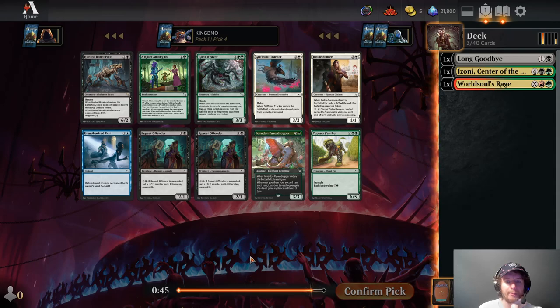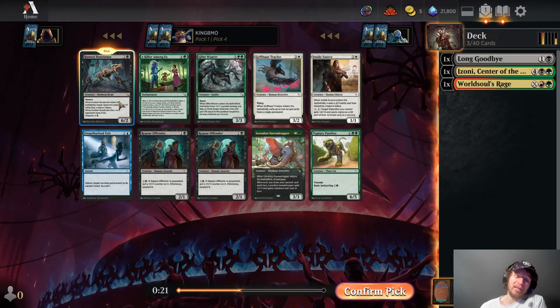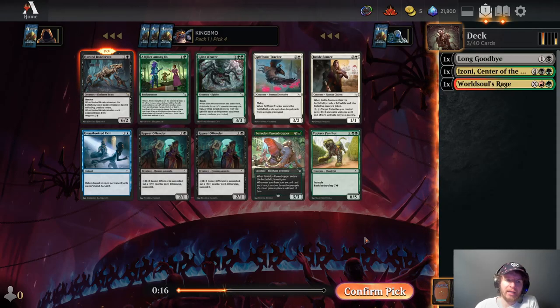This pack's really good. I'd be happy to take Topiary Panther or Eavesdropper or Glint Weaver. I don't love Killer Among Us, but we're going to take Hunted Bone Brute here. Really nice card, two to Disguise. When it enters the battlefield, you make the puppies, but you want to play it as a morph and then flip it over. When it dies, each opponent loses three life and it's a 6-2 Menace. It's a huge threat. Very happy to get this pick four. I know Black isn't very popular, so that's probably why I'm getting Long Goodbye and Hunted Bone Brute back-to-back.